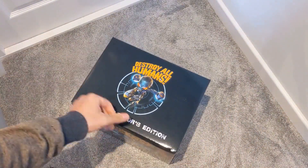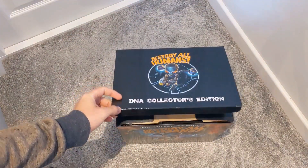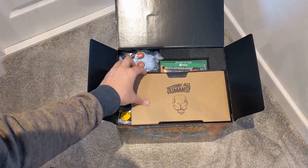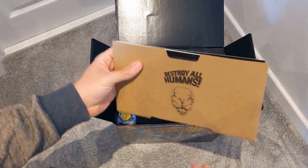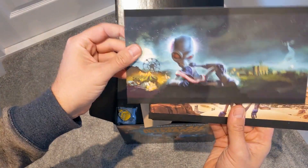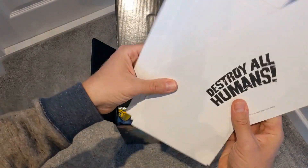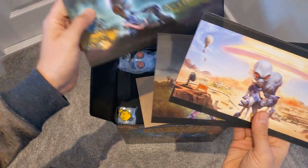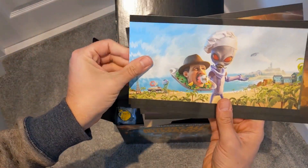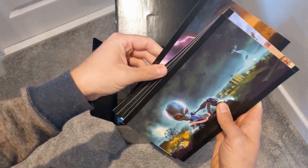Looking very nice indeed. So we're down on the floor because this is fairly sizable — normally we're up on the desk for these unboxings but this is too big for that. So we're opening her up — we've got the lithographs, which look pretty damn cool. Destroy Humans on the back there, I guess that's on the back of all of them. Just some nice graphical artwork that accompanies the game — six of those.